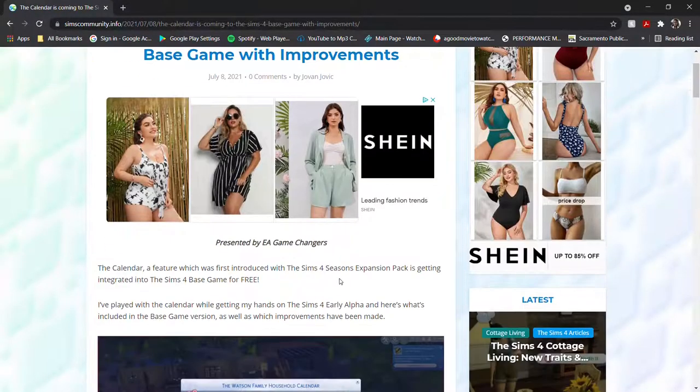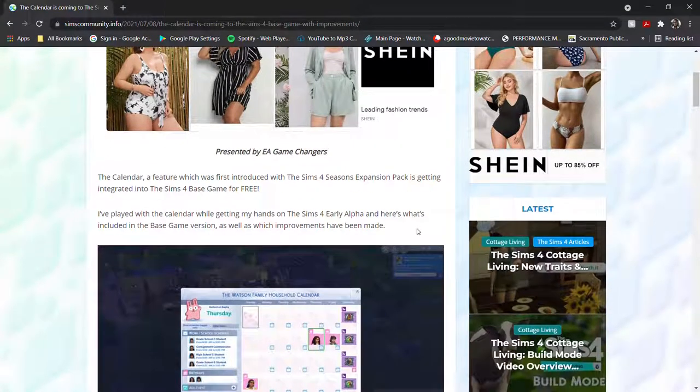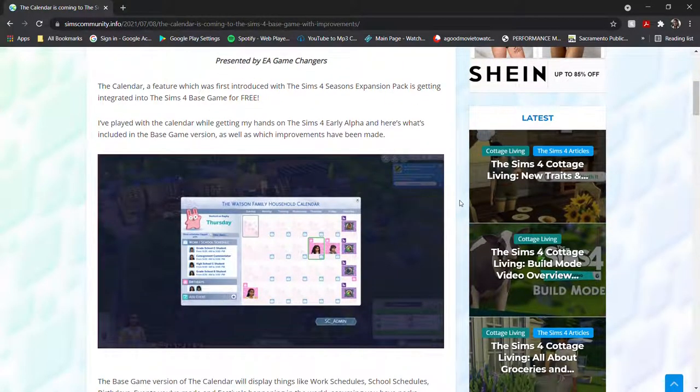It was originally a selling point for the Seasons Expansion Pack that was released in June of 2018. Now all players, whether or not they purchase the Seasons Expansion Pack, will have a calendar feature.